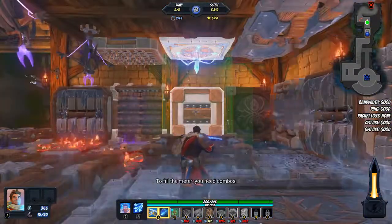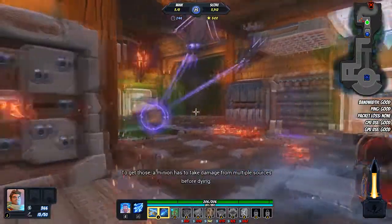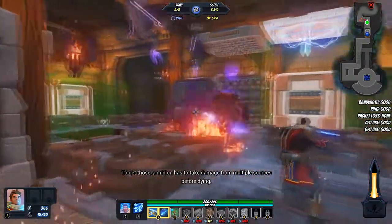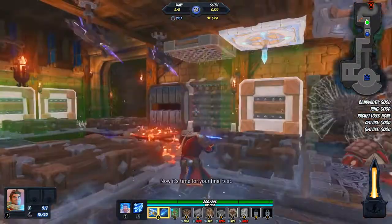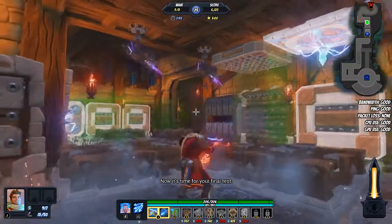To fill the meter you need combos. To get those, a minion has to take damage from multiple sources before dying. Easy, right? Now it's time for your final test.